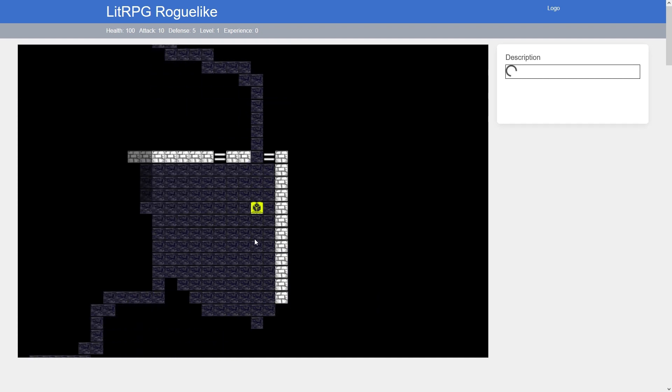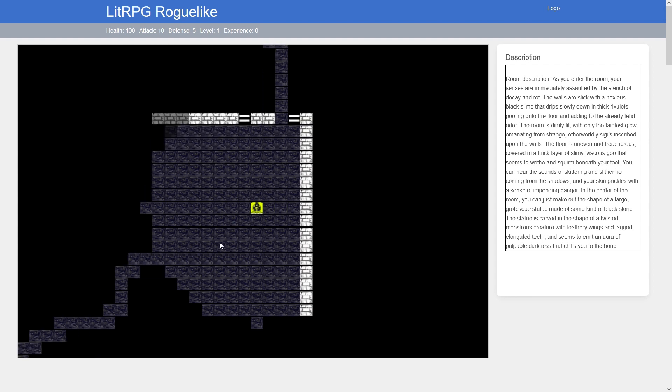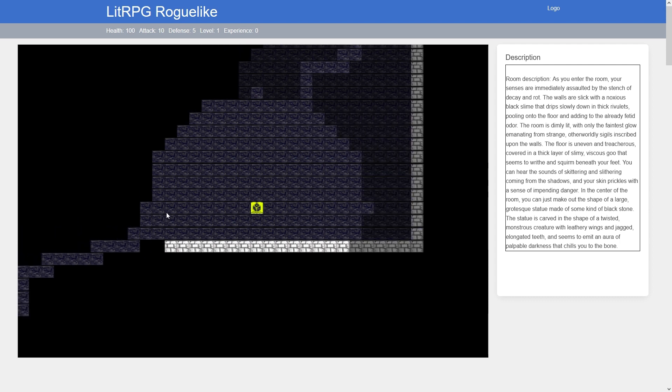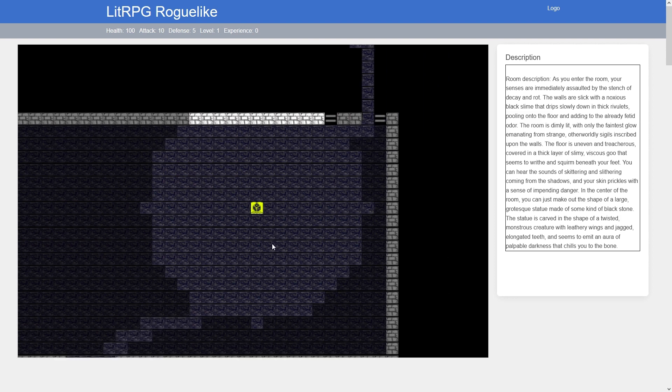You can get stuck in hallways really easily. A new room description: 'As you enter the room, your senses are immediately assaulted by the stench of decay and rot. The walls are slick with noxious black slime that drips slowly down in thick rivulets, pooling onto the floor.' I'm running on not very much sleep, but I'm pretty excited. Next up is monsters, and I have got some good ideas for those.